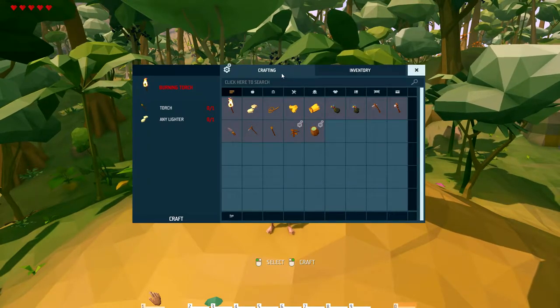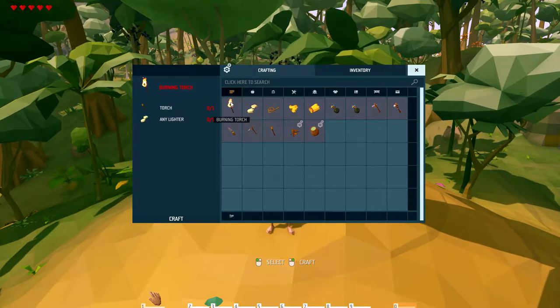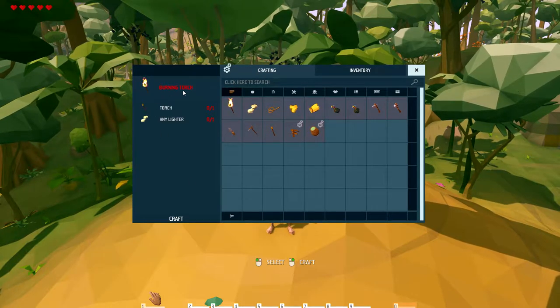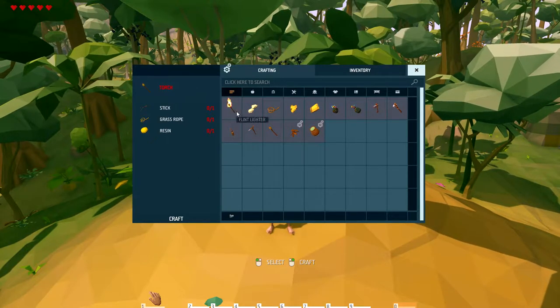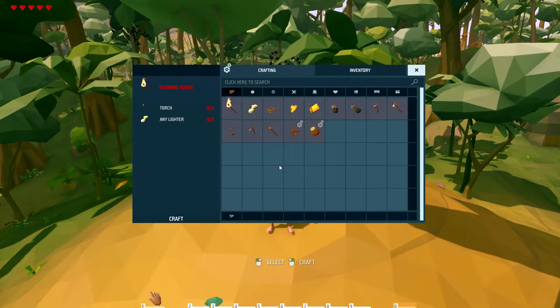First thing I want to do is open up the crafting UI. We'll go over the crafting UI. First, I have the torch selected — I'm not going to go over every item, but this is the item you can craft. These are the required materials. I find it's kind of weird that you need a torch to make a burning torch, but I guess it kind of makes sense.